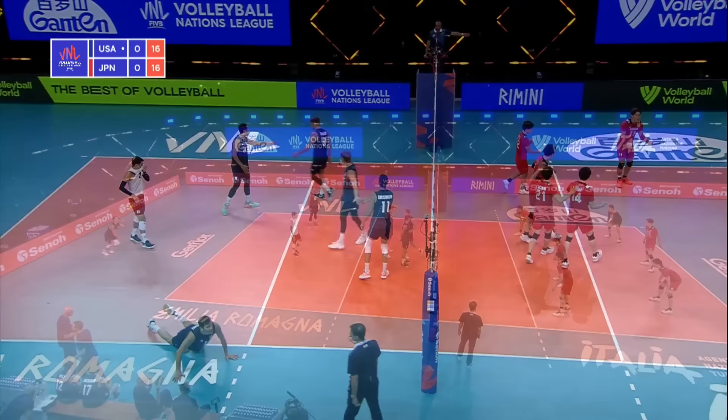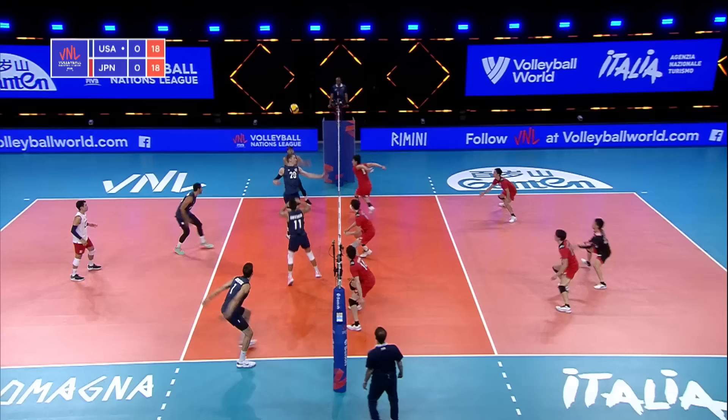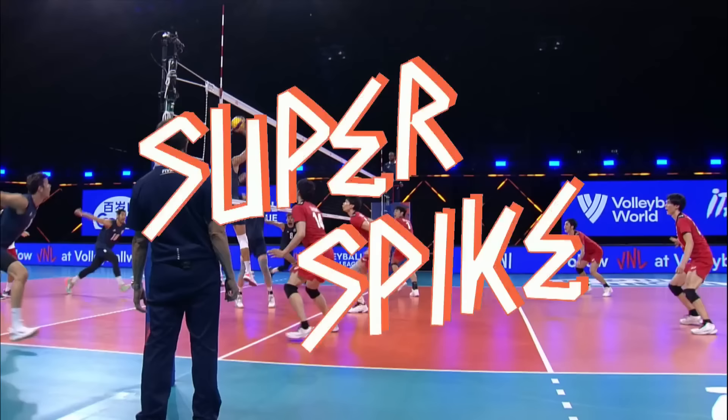Jump serve creates an overpass, handled by Smith. Quick to the outside, and again it's DeFalco — just unleashing on the ball. A really athletic spiker, which the Americans have. Back to serve.